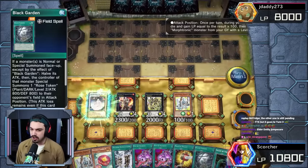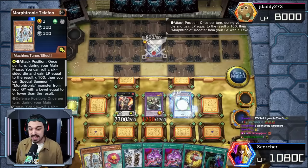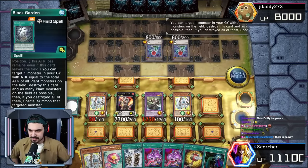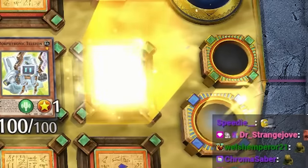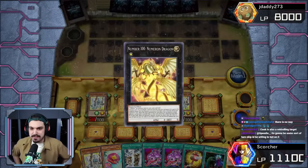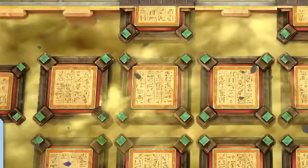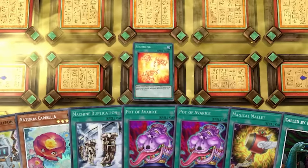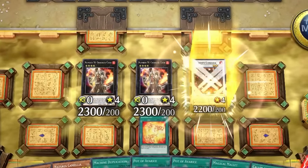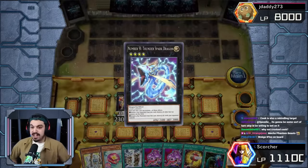Crooked Cook going to draw two cards. We're gonna go Telethon, bring back a Telethon. Crooked Cook, Garden Rose Maiden, go into the Black Garden, make Hardened, make Entus. Telethon, bring back the Telethon — gonna bring back that from the grave. Make a second Crooked Cook, make Number 100 Numeron Dragon. Go Entus, pop our Numeron Dragon, pop our board, set Rekindling. Rekindling going to bring back Crooked Cook, Crooked Cook, Kathuga, Kathuga, Kathuga.